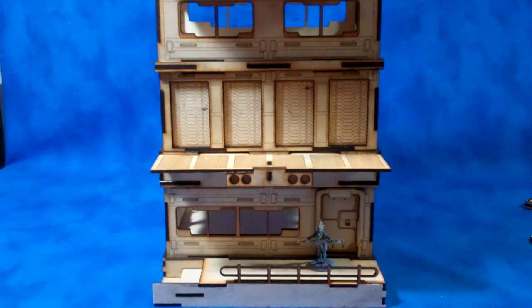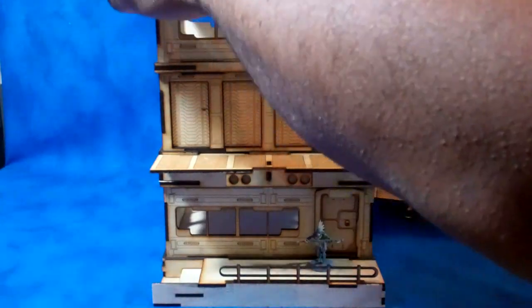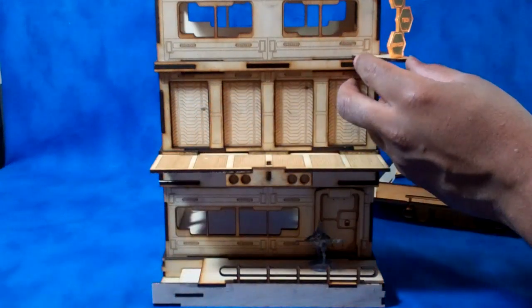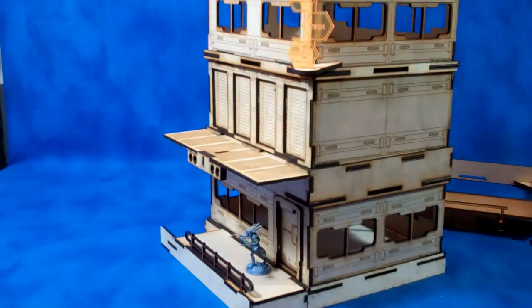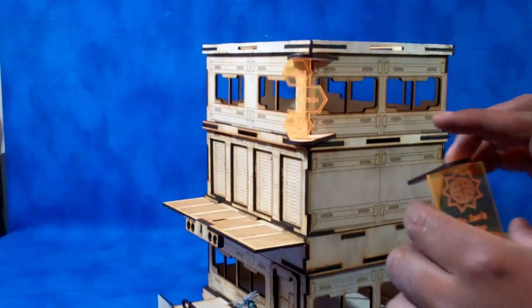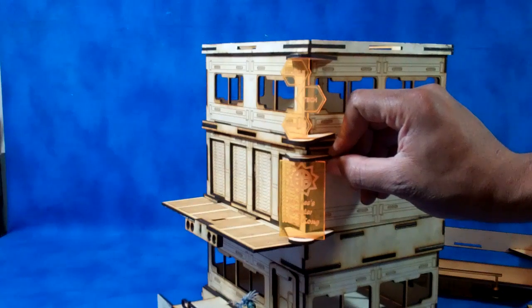But rather than stop there, I also did some other parts to go with. I've got these little corner sign blocks that you could put on upper levels. I could add them and angle them so they face the camera a little bit better. It's all about the customization — you can actually do the buildings however you're wanting.